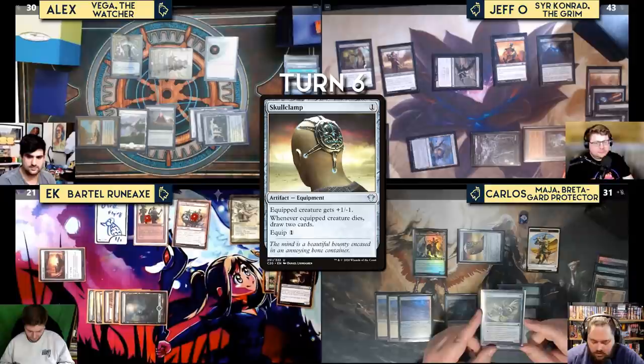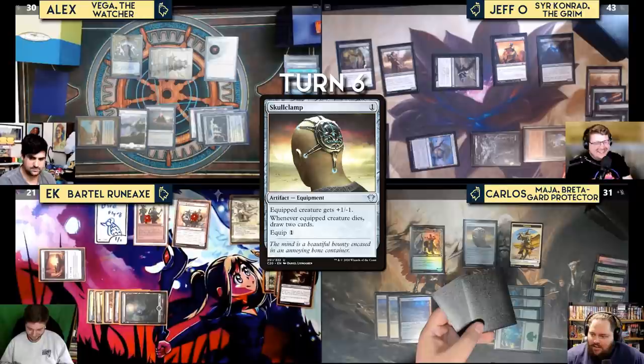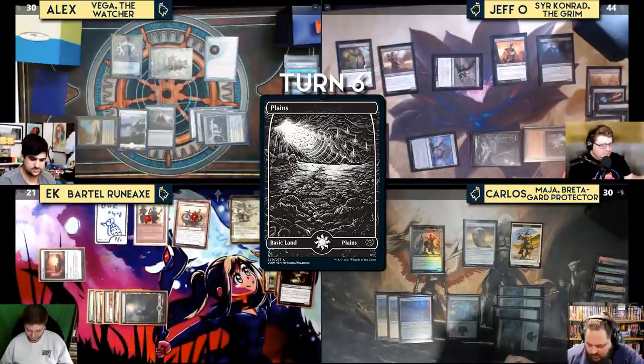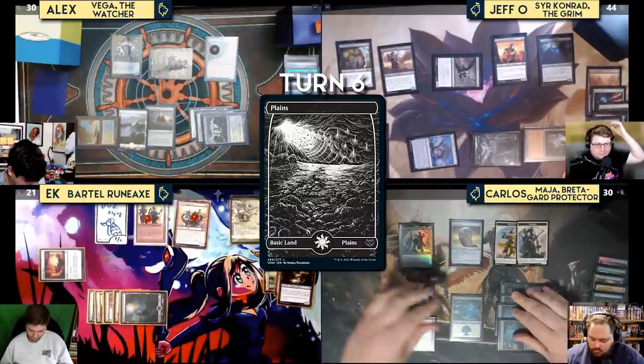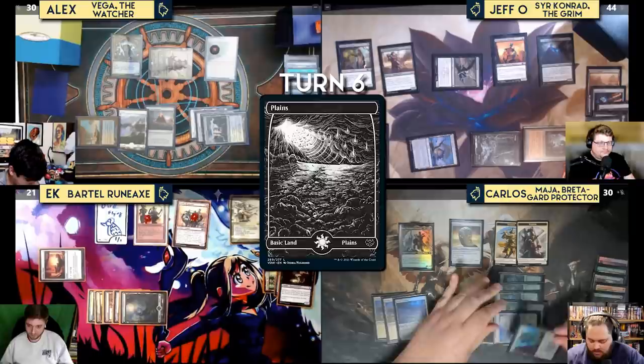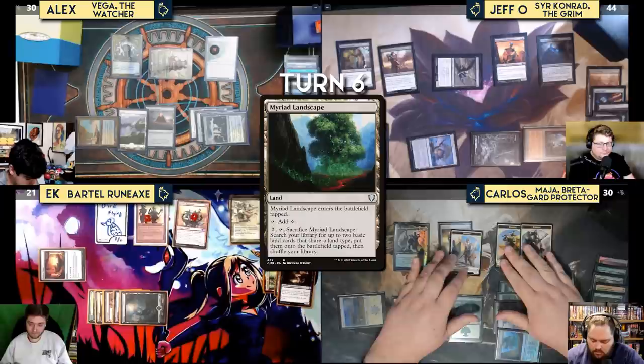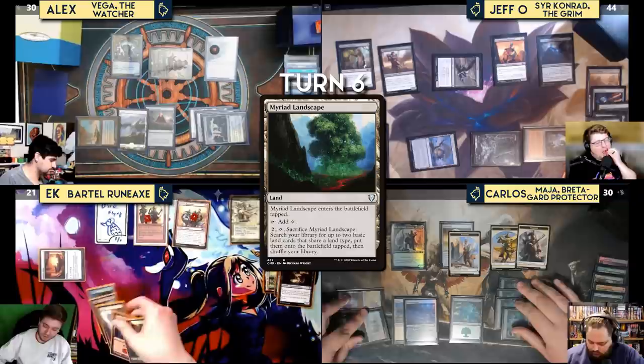Carlos gets a Plains from Fertilid's ability, triggering Maja for another Warrior token. He draws a land — a Myriad Landscape — and plays it. He creates another Warrior, equips one with Skullclamp, and passes. EK draws and untaps, trying to fix mana and deal with the threat that is Sir Conrad.